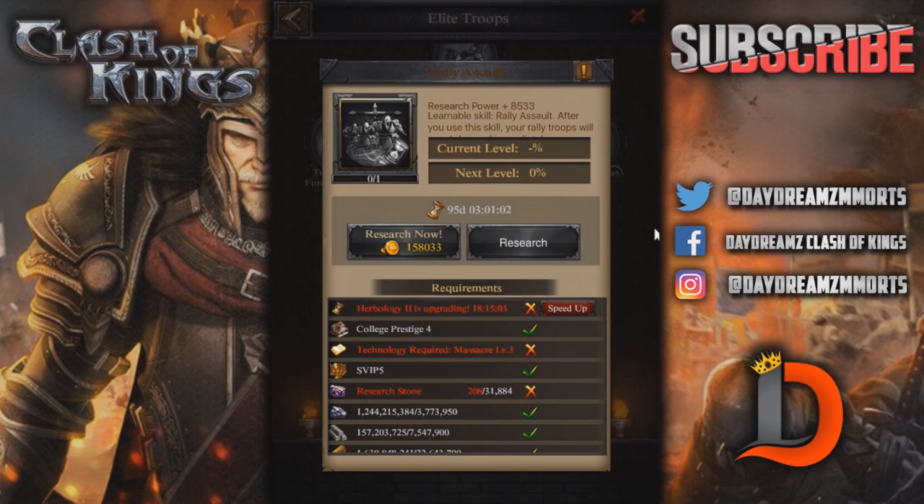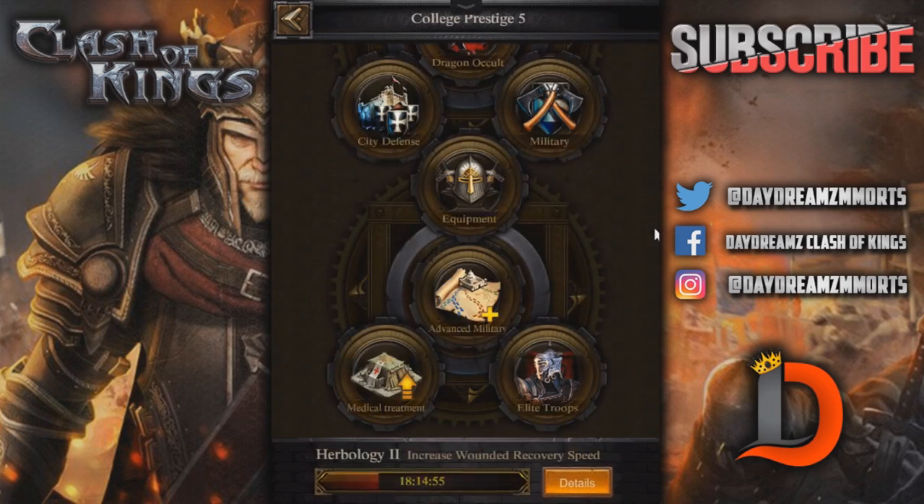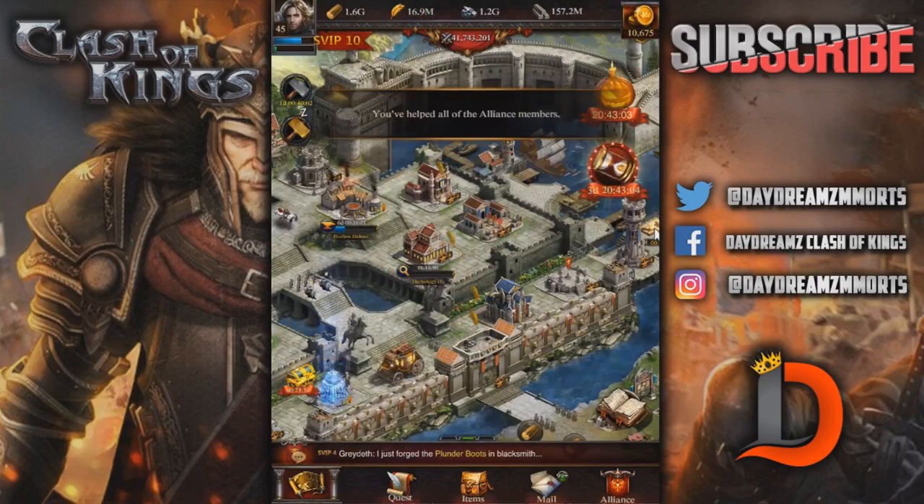To get the higher tier sciences in each category, you're going to need a Prestige 5. For example, to get Rally Assault — which is a really good skill — I need a College Prestige 4. I'll need the research items to get it done. I still really want War Maniac, because that's 3% overall attack.